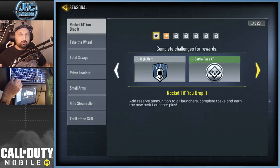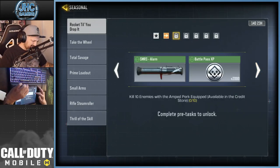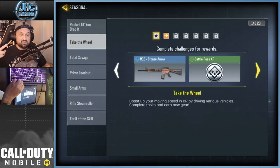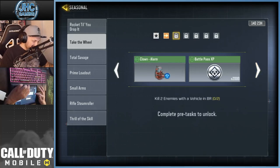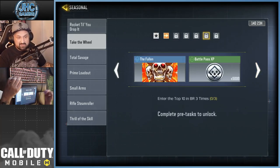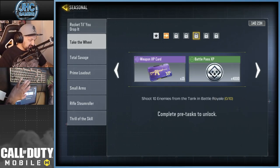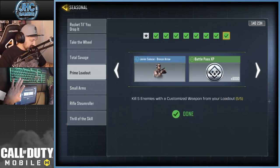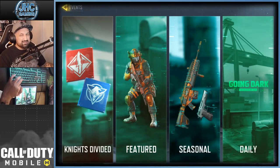We also got some brand new seasonal events — two new seasonal challenges. The first one is for the High Alert perk, but there's also a pretty cool GKS alarm. There's a second seasonal challenge for an M16, so nothing crazy there's a calling card but nothing major. You do get a lot of battle pass XP and some XP cards, which I always complete. We're gonna do these challenges later this week on stream.